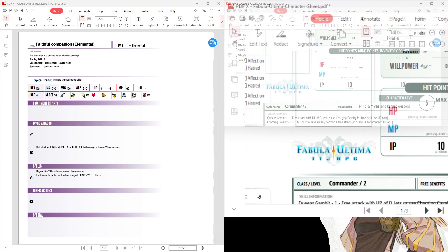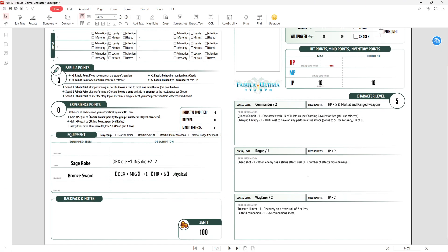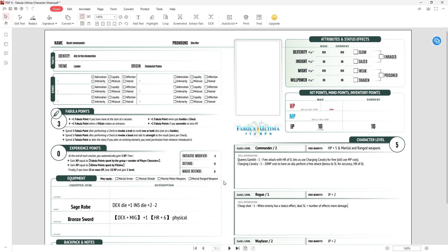That's the combo, and this is the Beast Commander. We get Martial Ranged and Martial Melee. Let's check HP and MP: HP is Might (10) times 5 = 50, plus level 5, plus Commander bonus 5 = 60 HP. MP is Willpower (6) times 5 = 30, plus level 5 = 35 MP. Thank you all very much for watching, and I will see you in the next video. Goodbye.